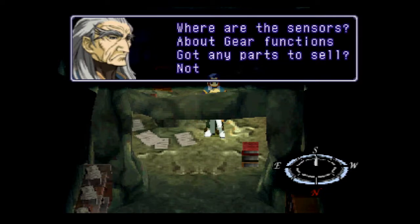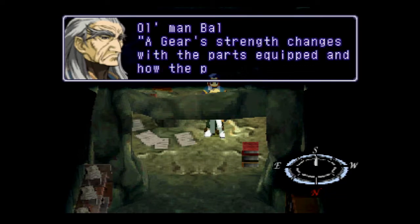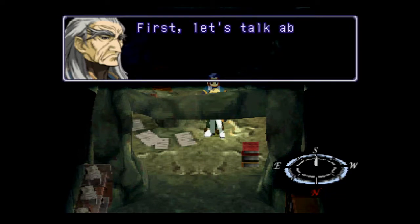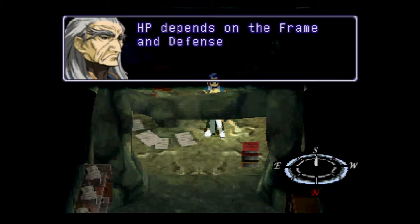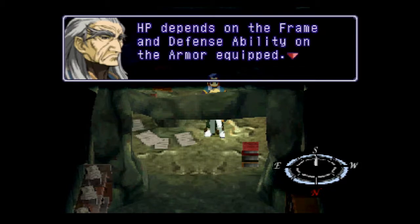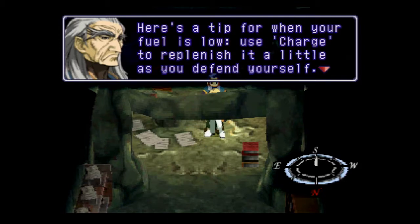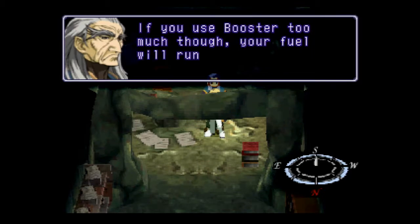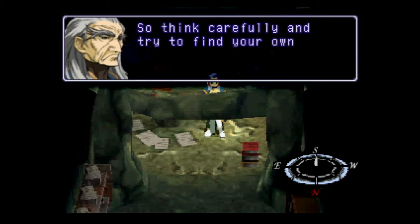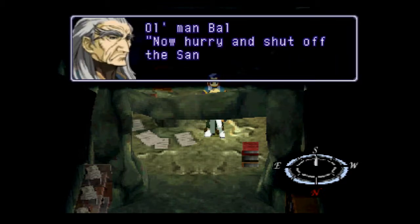A gear's strength changes with the parts equipped and how the pilot handles it. With a good engine, your attack power and fuel capacity go up. HP depends on the frame and defensibility on the armor equipped. Here's a tip for when your fuel is low — use charge to replenish it a little as you defend yourself. When fighting a strong enemy, use booster to increase your mobility and power. If you use booster too much, your fuel will run out, so think carefully and try to find your own style of fighting.